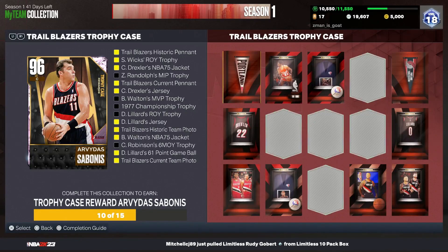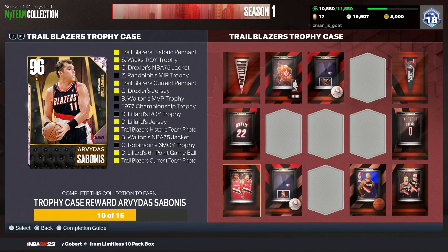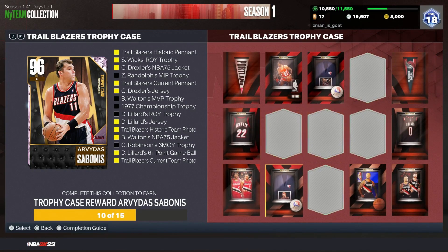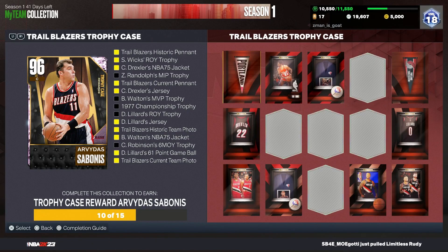After doing all of that, which cost us literally like 10 tokens, we only need five more of these. We just got all these from the option pack from just those tokens in the token market. I'm not gonna know when they're gonna update the token market next, but when they do I'm gonna get the Cliff Robinson, the Bill Walton, the Randolph, and the championship trophy.